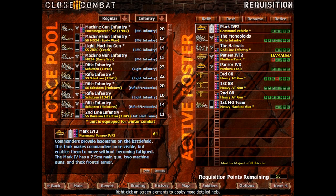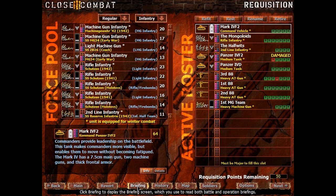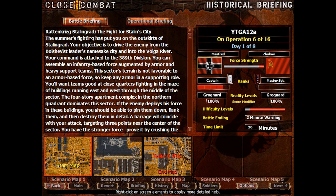Welcome back to the 13th episode of a nostalgia playthrough of Close Combat 3: The Russian Front. This time around we are in Stalingrad - Rattenkrieg Stalingrad, the fight for Stalin's city.